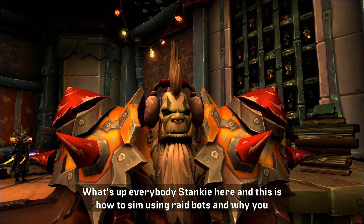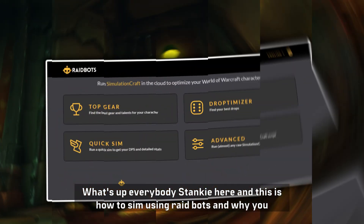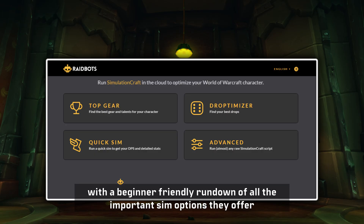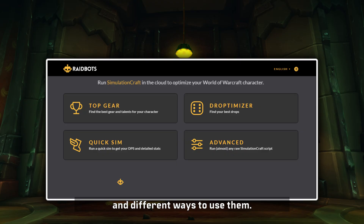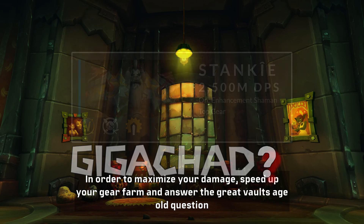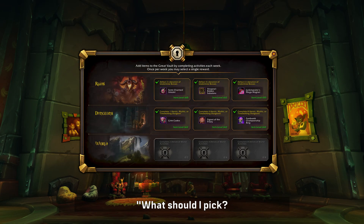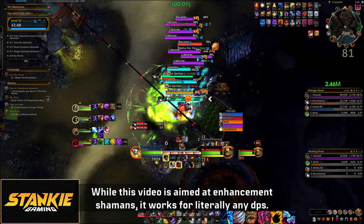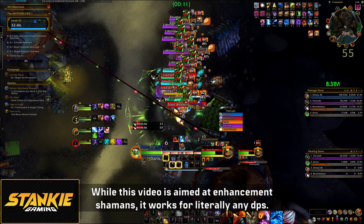What's up everybody, Stanky here, and this is how to sim using Raidbots and why you should or shouldn't do it. A beginner friendly rundown of all the important sim options they offer and different ways to use them, in order to maximize your damage, speed up your gear farm and answer the Great Vault's age old question: what should I pick, what is best? While this video is aimed at Enhancement Shamans, it works for literally any DPS.